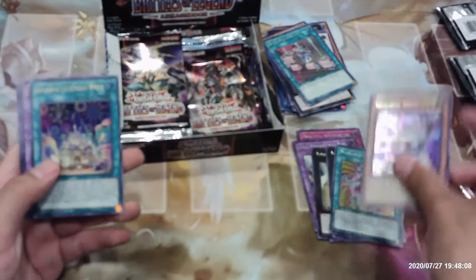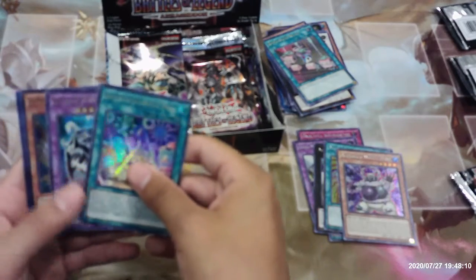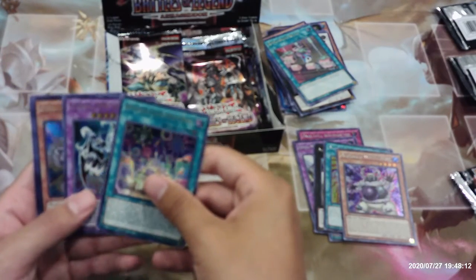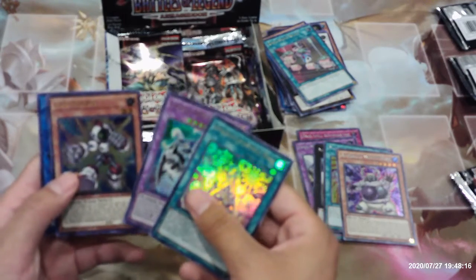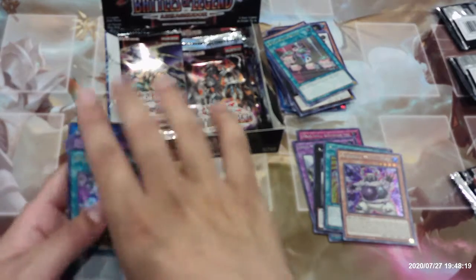Armored White Bear, Appliancer Electrical World, Elemental Hero Chaos Neos, Junk Anchor, and Secure Gardna.